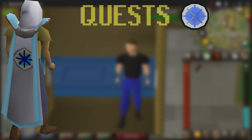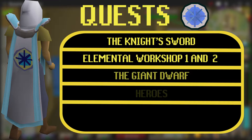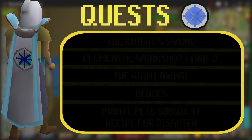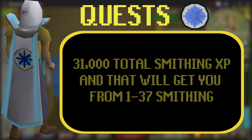Doing these quests will get you from level 1 to 37. The quests are: The Knight's Sword, Elemental Workshop 1 and 2, The Giant Dwarf, Heroes' Quest, and Pirate Pete sub-quest of Recipe for Disaster. That gives you a grand total of 31k XP, which will get you from level 1 to 37 smithing.